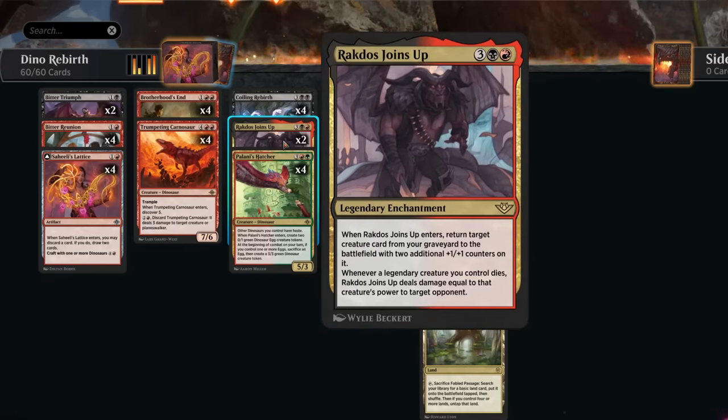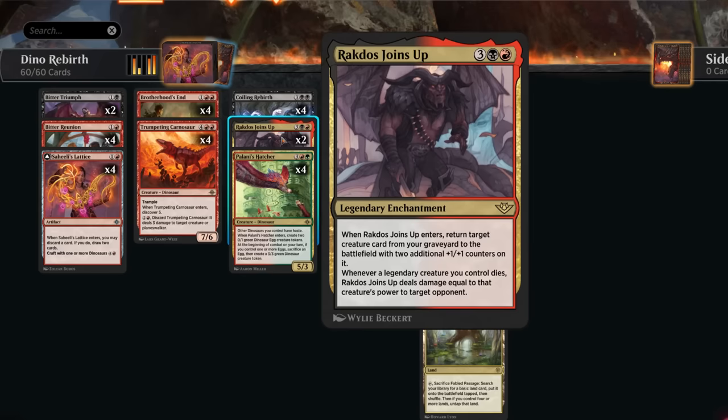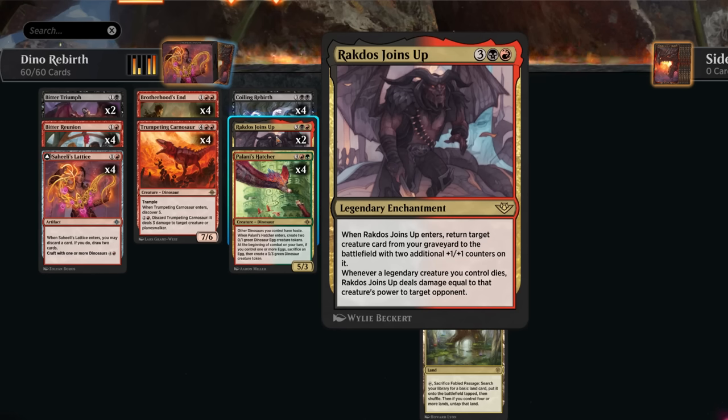We also have two copies of Ragdos Joins Up. It's close whether we want more copies of Ragdos or Coiling Rebirth — both are excellent — but Ragdos has more synergy with our legendary creatures. In addition to reanimating a creature, it gives two +1/+1 counters, and whenever a legendary creature we control dies, Ragdos Joins Up deals damage equal to that creature's power to the opponent.